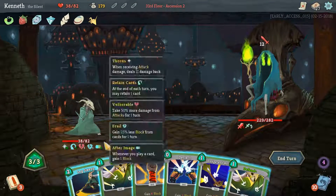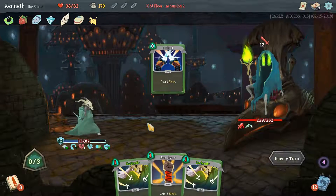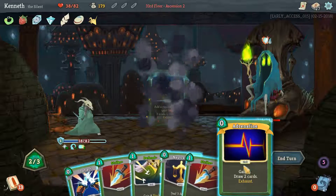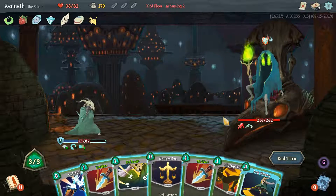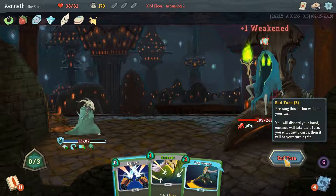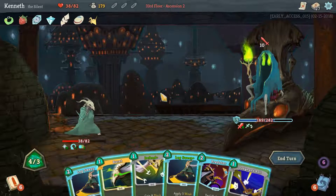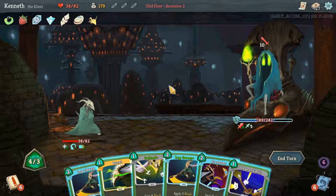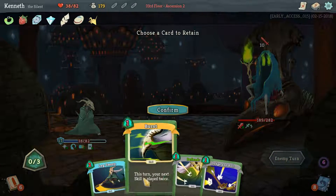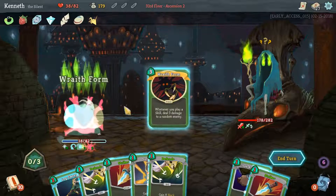I Leg Sweep you. Guess we should definitely After Image first, then. Keep a Leg Sweep again for next turn. If we can just jump from Leg Sweep to Leg Sweep, you shouldn't be able to ever do anything to us. Now we hold on to Deflect. Now is a good turn to Wraithform if we get it — we did not. Distraction first. Adrenaline. Another Leg Sweep — it's a waste for this turn so we'll save it for next turn. No need to Deflect at the moment.